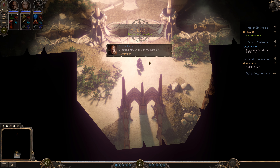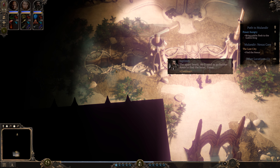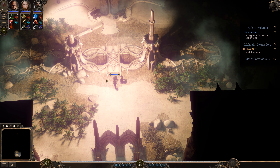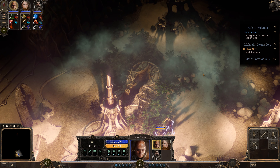Incredible. So, this is the Nexus? The upper levels. We'll need to go further down to find the heart. Come. First, let's go check everything to the sides.